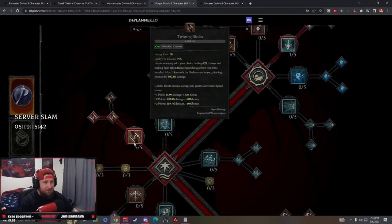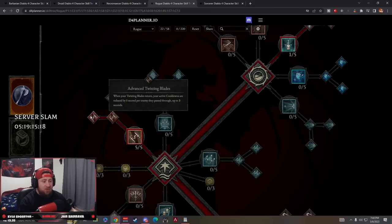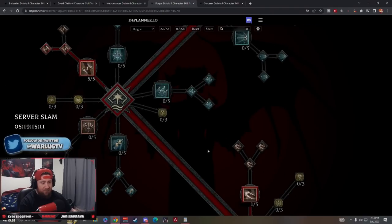Twisting Blades impales the enemy dealing 63% increased damage, they take eight times damage while impaled, then for 1.5 seconds the blades return and pierce enemies for a lot of damage. Enhanced Twisting Blades deals 30% more damage when returning. Advanced Twisting Blades reduces active cooldowns by one second as blades pass through, up to three seconds - very, very huge.